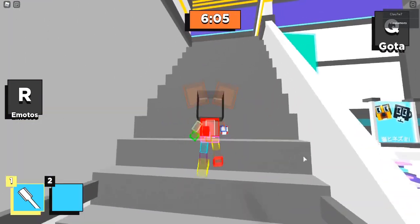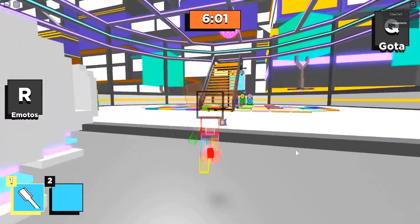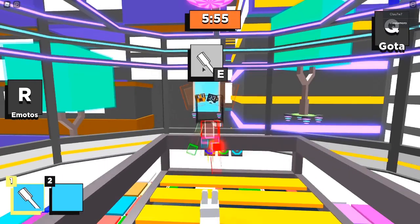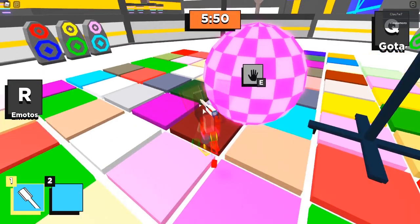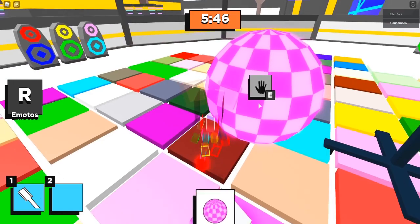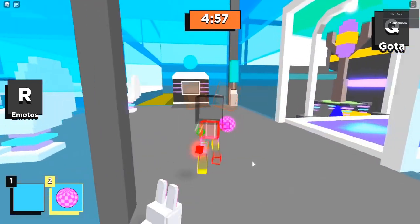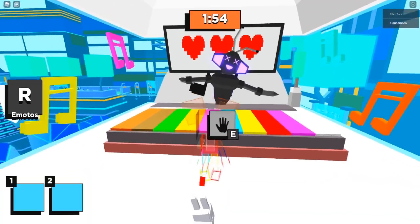Ahora de este lado, este nos va a servir en la parte de arriba para tirar la esfera, y así poder tener la esfera rosa y así activar otra cosa. Le doy con la E y la va a tirar justamente en la pista de baile. Ahora solamente dale con la E y toma una de estas bolas disco. Por ahí la tomamos. Es momento de colocarla en su lugar — en la parte de abajo, justamente donde están las computadoras, va esta. Y listo, activado. Ya casi terminamos.